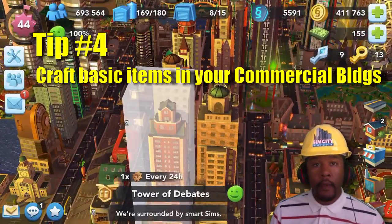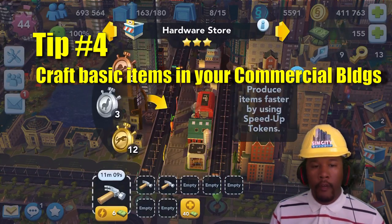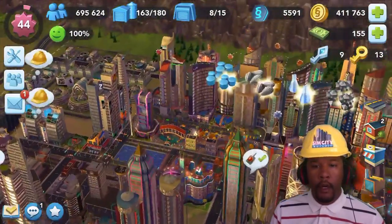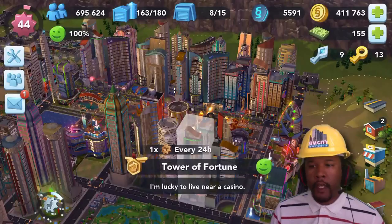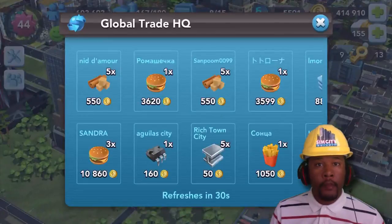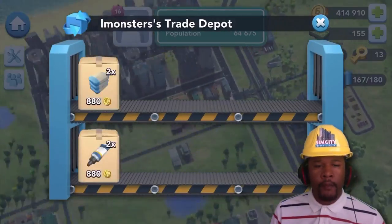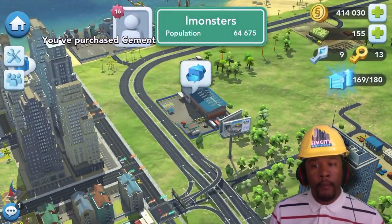Tip number four is to go ahead and make the essential items that recipes usually call for. For instance, nails, hammers, shovels, and planks are all usually part of other recipes — like tables use planks, nails, and hammers. It really cuts down on productivity by having these items readily available in my city storage. From time to time you'll find these items floating around in the Trade HQ, so go ahead and grab them and save even more time.